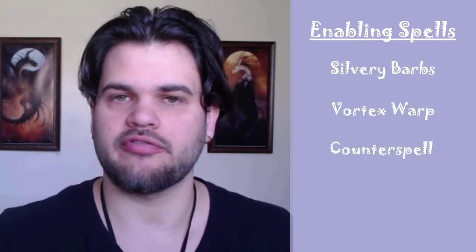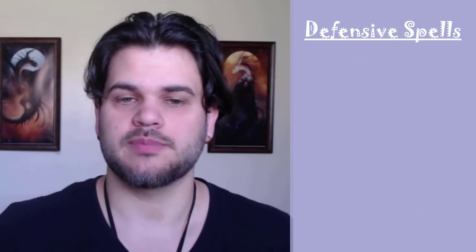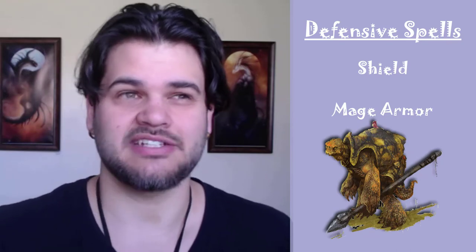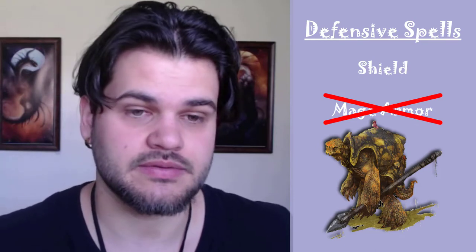As for our spell selection, we're going to prioritize spells that enable our allies — spells like Silvery Barbs, Vortex Warp, Counterspell, Fly, and Polymorph. Those are our main priority, and our secondary priority is going to be defensive spells like Shield and Mage Armor. Though with this build I took the Tortle so that my AC is 17 and I don't have to take Mage Armor, so I can focus more on Shield, Silvery Barbs, and other good first-level spells.